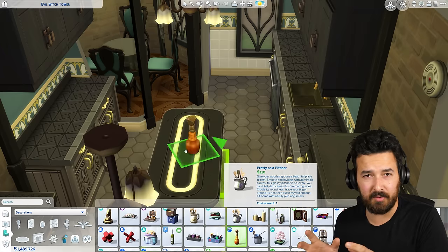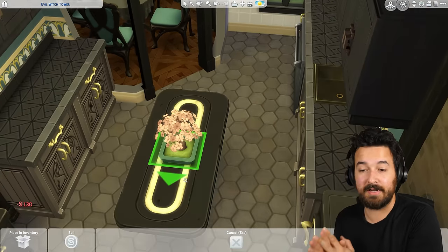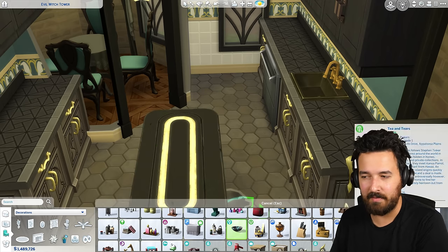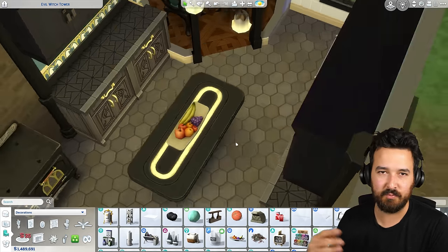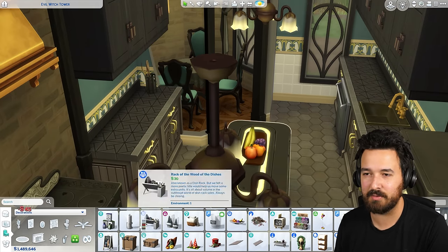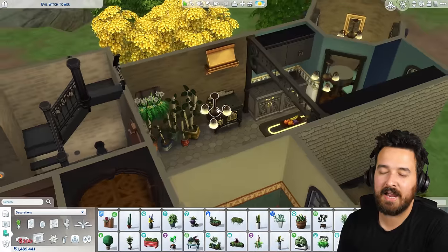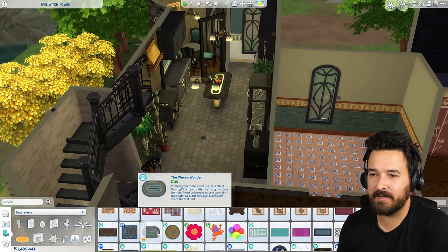Something you'll probably notice I forgot is a pet bowl or toys, because Colm Big Wallet does have a dog named Ticket who is her familiar. I do add that in, but it's just not on the time-lapse — once I went into live mode I was like, oh yeah, I should probably add that. So that is added in, in case you're worried.